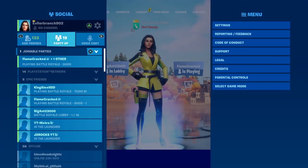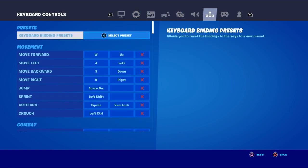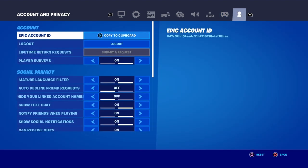Now what you're gonna want to do is just open up the pause menu. So we're just gonna open up the pause menu and click on Settings. Now when we do click on Settings, what we want to do is scroll all the way over to the right tab over to where it says Account and Privacy.